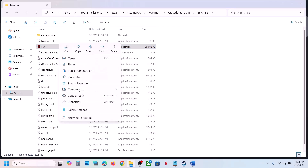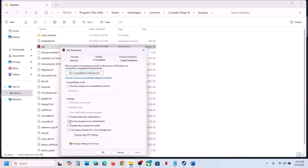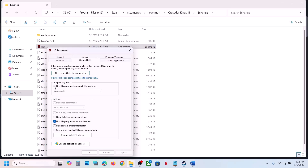If that does not work, right-click the EXE and go to Properties, then go to the Compatibility tab and put a check on the box which says Run This Program as an Administrator. Hit Apply, click OK, double-click to launch the game and check.